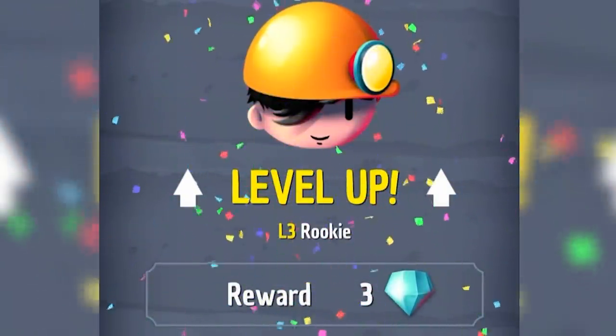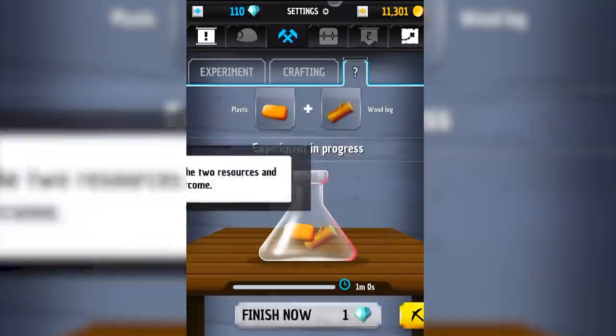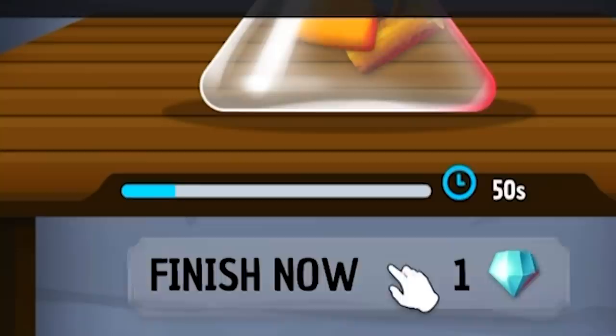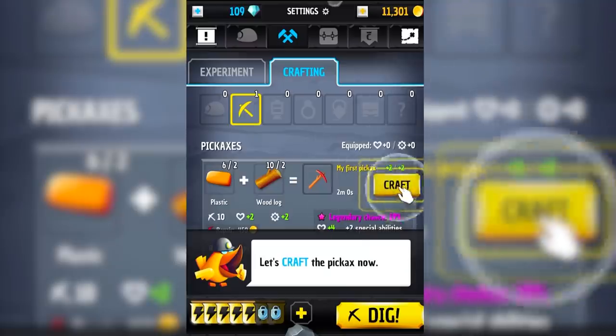My idiot leveled up so we get three diamonds plus energy refill. Now we can try combining plastic with wood and that's going to make us have to wait 50 seconds or use a diamond. I'm going to use a diamond. That got us a proper pickaxe. If only I could see it. So that was basically to unlock the recipe, now we actually craft it.